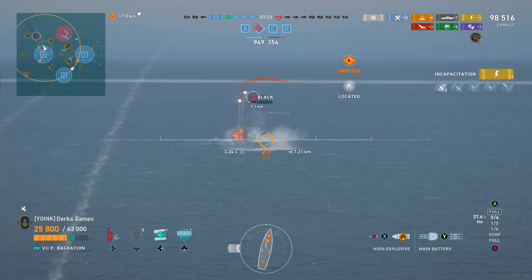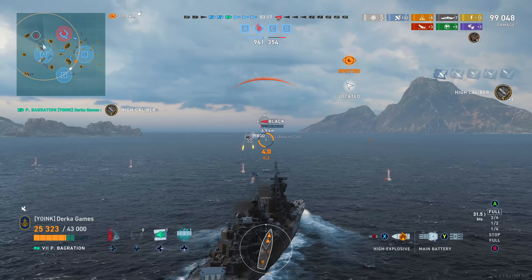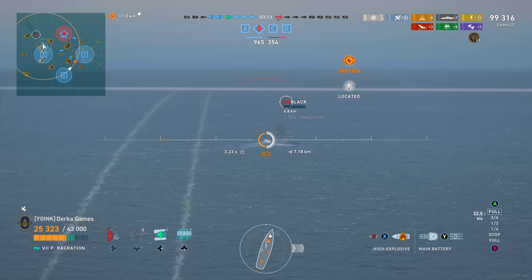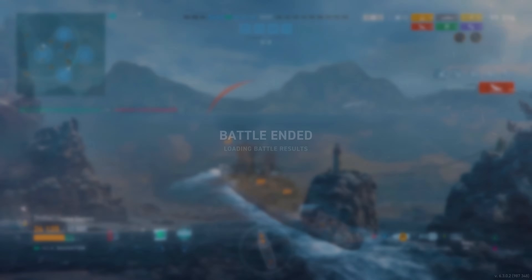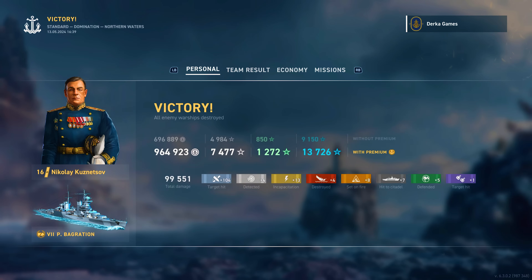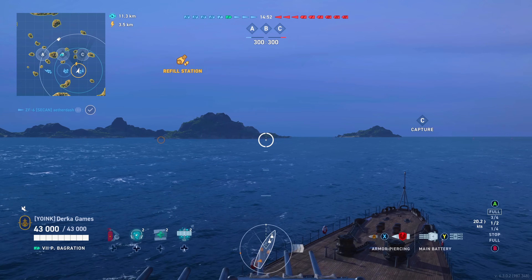Maybe one more salvo here and we'll get Ian out of the game. Let's see how many credits we earned here. We picked up the high caliber — very low high cal with all the DDs here, but that's the way the cookie crumbles. The ship does have drawbacks and I'm going to get to that in the next match. But let's just see how many credits we earned: 964,000. Not too shabby — 37 base XP, pretty good. And it just goes to show what can happen when you hunt DDs.